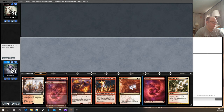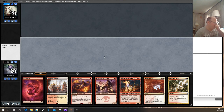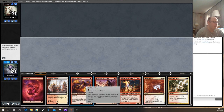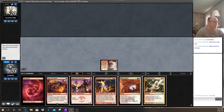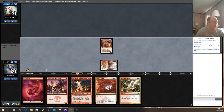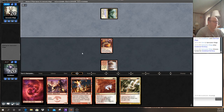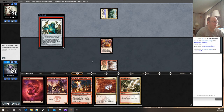When taking a look at an opening hand for an aggressive deck, you want to see lands and creatures usually. We have two lands, which is almost ideal, one-drop creatures, which is great, and follow-up spells, so this hand is a keep. Our opponent is on a deck called Humans, which is another aggressive deck.